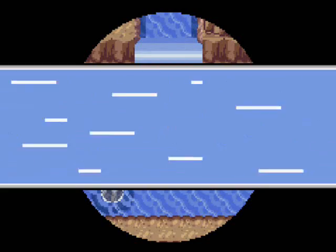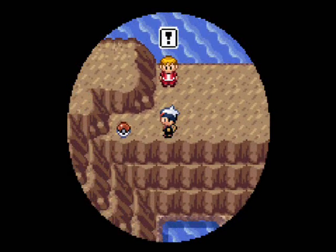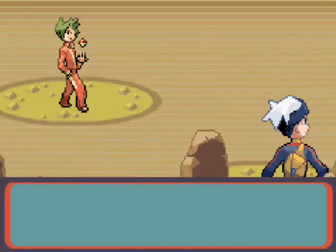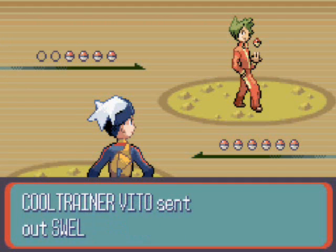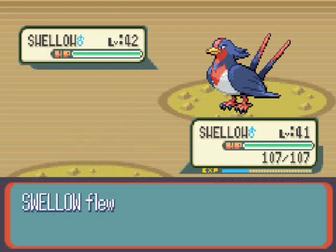Go Sharpedo — up the waterfall! There is a battle here too, and Game Freak is such a tease. There's an item there but I've got to take on another Pokemon Trainer first. Cool Trainers all have green hair, and everyone having the same thing isn't really cool — they're a walking contradiction. But they do have a Swellow, so I'm feeling a bit cool at least.